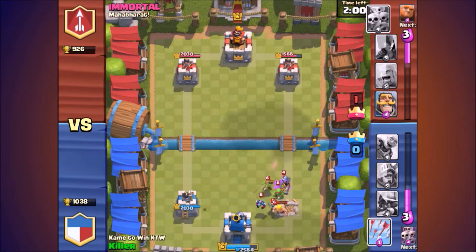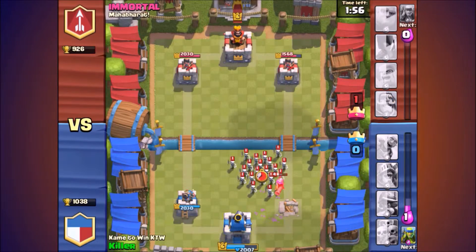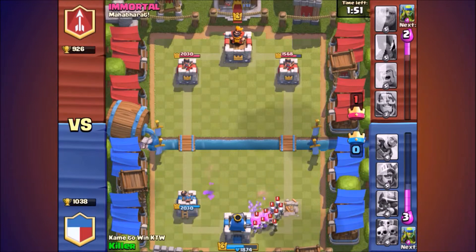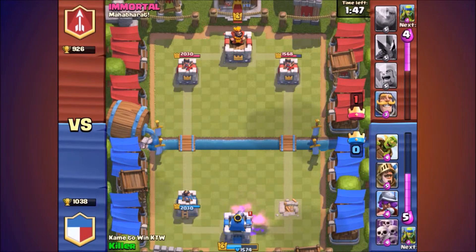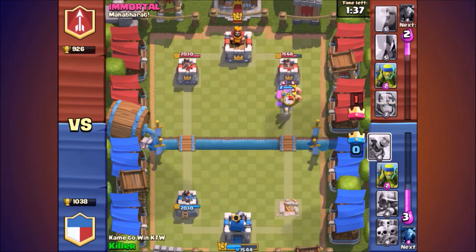He's gonna spawn some small troops so I could easily arrow those, and then his musketeer — I should have saved my arrows for right now. But skeleton army is pretty easy to take out since my towers can actually reach it. I haven't even taken down one of his buildings, so I'm pretty mad right now.